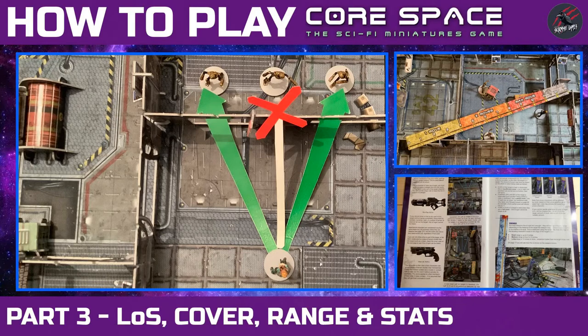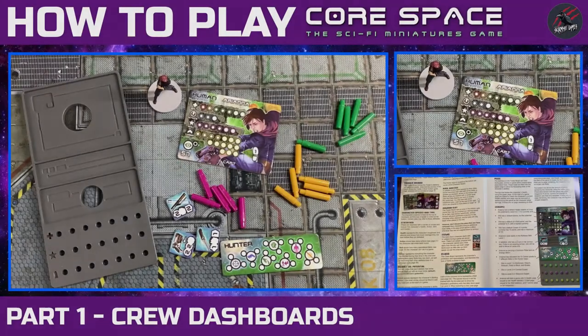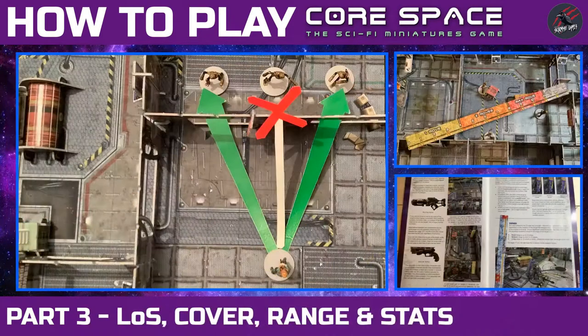Hey, welcome to Tabletop Skirmish Games. I'm Lee and in this how-to-play Core Space video we'll be looking at line of sight, cover and range. In the previous two videos we covered the crew dashboards and we also looked at the hostile tracker and the dice. But now it's time to move on and start looking at the other key concepts of the game: line of sight, cover and range.